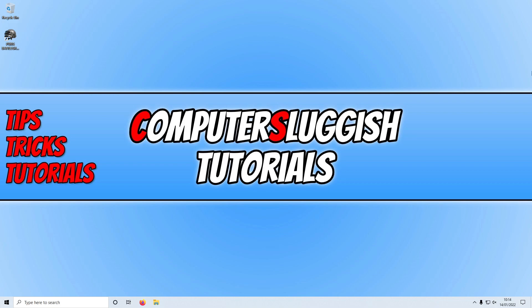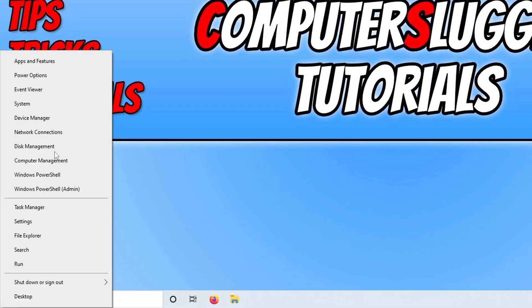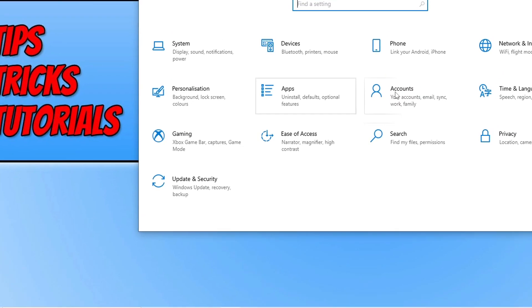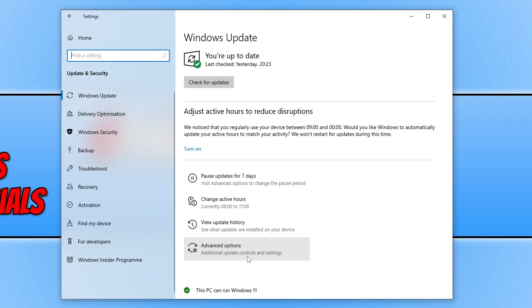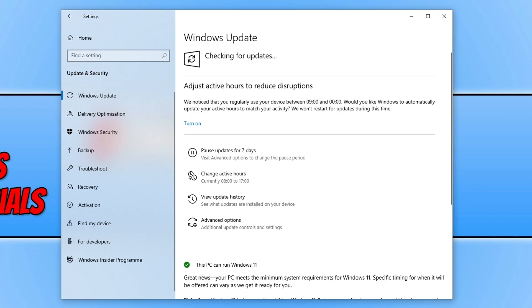If it's still not working after a simple restart, right click on the start menu icon and click on Settings. Go to Update and Security, select Windows Update in the left-hand menu, and click Check for Updates. If Windows detects any new updates, allow it to install them, restart your computer again, and see if that resolves the issue.